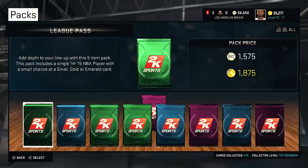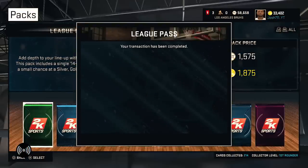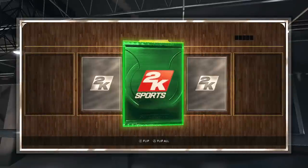We're in this pack right here and we ended up getting CJ Wilcox — not really a good player. Let me know in the comment section down below what pack I should open up next. Should I stick with the league pass? Should I go league VIP? 50-50? Let me know in the comment section down below.